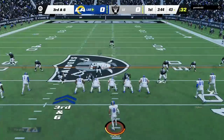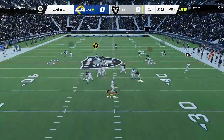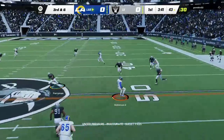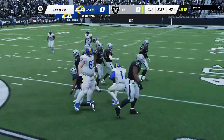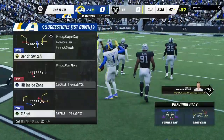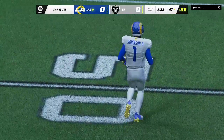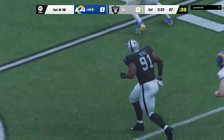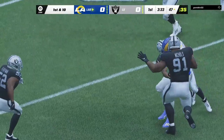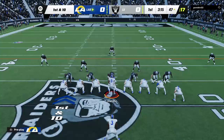After the second down incompletion, they come up against a third and six. A shotgun snap for Stafford, and the hookup here to Allen Robinson. He is going to have a Rams first down as they convert the third down. Quarterbacks keep all receivers alive by never locking in on any one guy — keep your eyes moving, scan the field, find the open man.